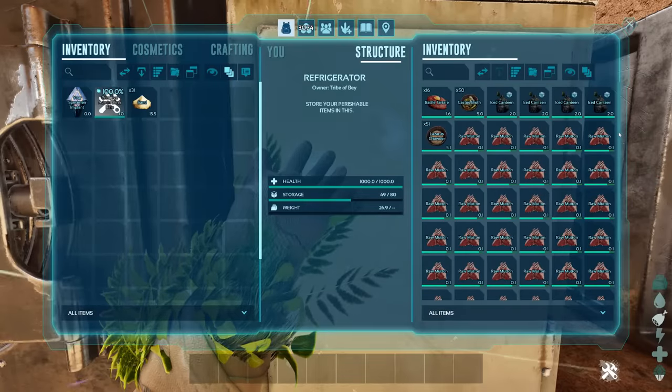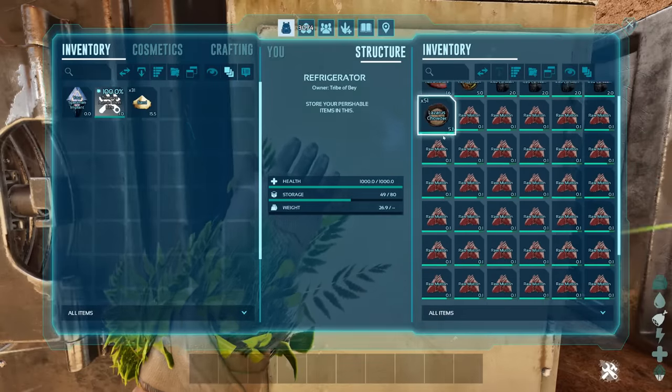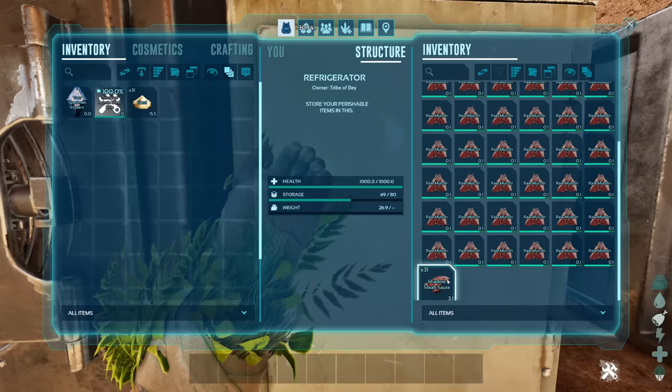Consumables for yellow drops aren't looking very popular though. We got battle tartare, cactus broth, canteens, lazarus chowder, raw mutton, and shadow steak.